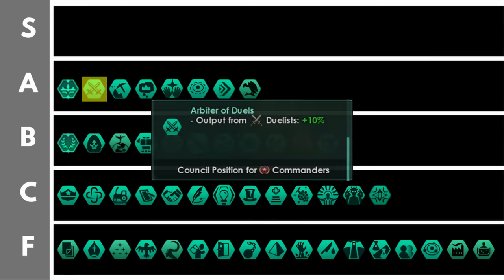You may be a bit surprised to see the arbiter of duels so high up in this tier list. It gives 10% duelist output per level. This is not only granting an increase to unity income from duelists — we'll also get more naval capacity, going from two up to possibly four, and up to double the amenities output. You can get up to 25 amenities output per duelist with the arbiter of duels. That is insane amenity output efficiency. The only issue is you first have to take the duelist civic, and the civic itself is not that great.